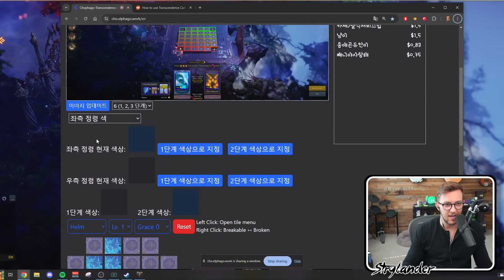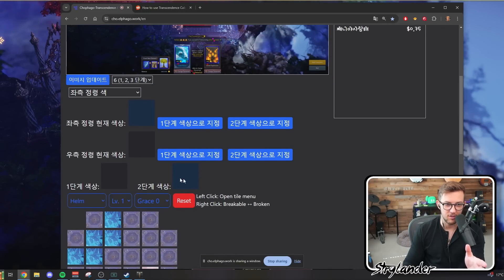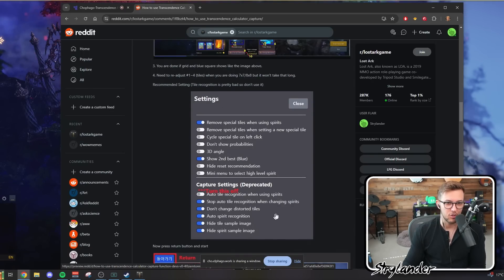Once you have all that set up, scroll down to the next part. The top two buttons are for tracking the left card and the bottom two are for the right card. Whichever card is level one, click the one button — my right card is level one so I click one there; my left card is level two so I click two there. On the left side it will change colors showing that the left card is tracked as bluish and the right card as black/grayish. This will update as you change it.